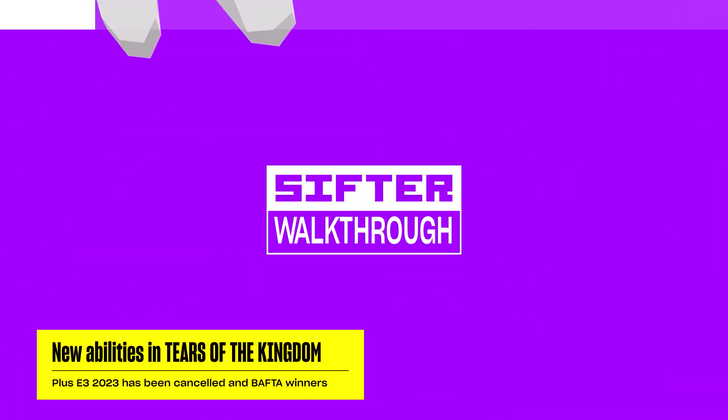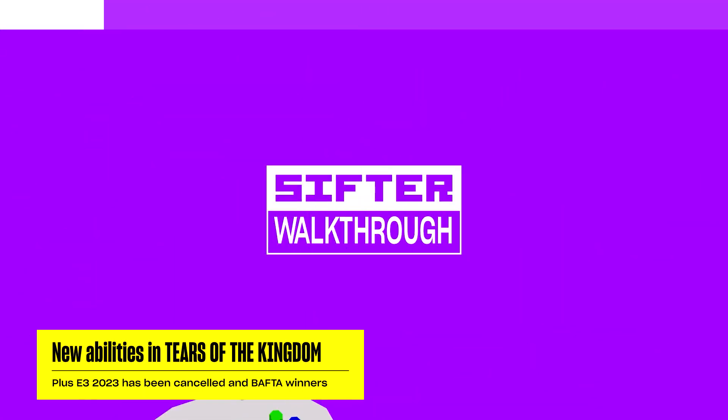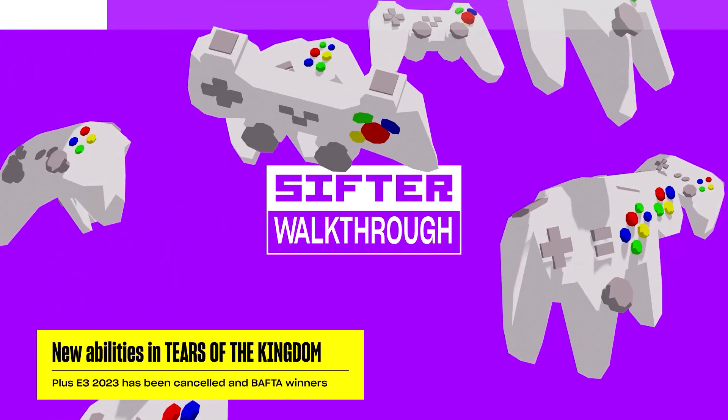There's also the Ascend power, which allows you to pass through anything with a ceiling and land on the floor above. But perhaps the most exciting of all is the new Ultra-hand power, which allows you to attach items in the world to each other, letting you craft boats and other machines.